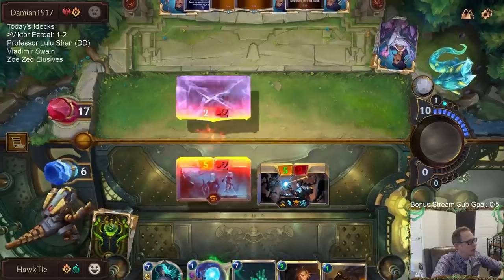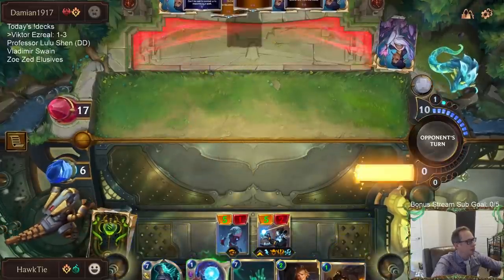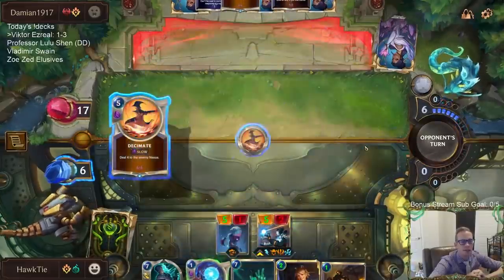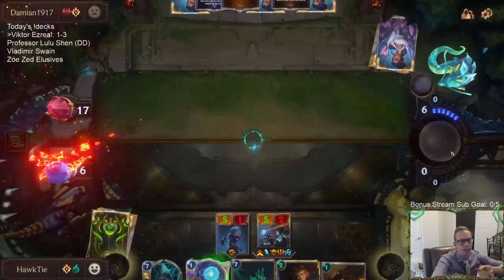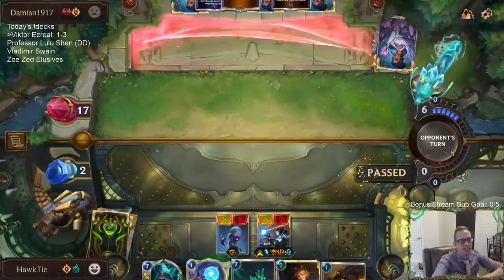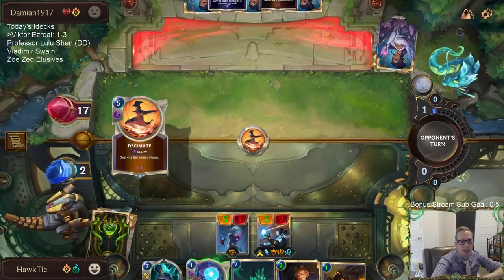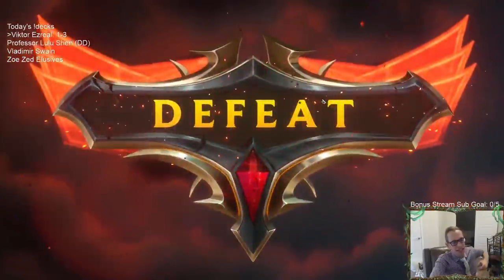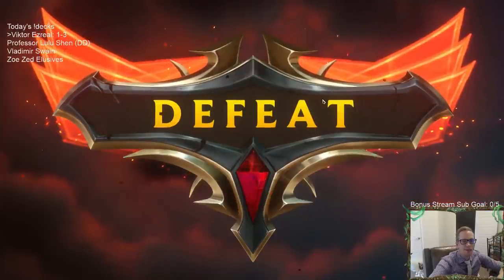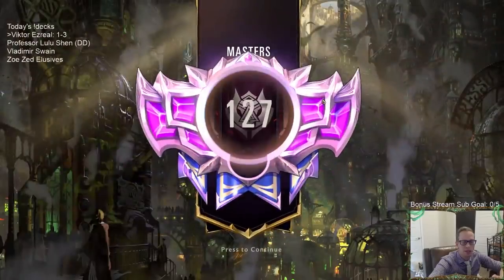Great game — that was a good learning experience. They had an amazing hand with double Draven, those Spinning Axes, double House Fighter, the Arachnoid Sentry-Ravenous Flock combo, and the Tri-Beam that makes the Mountain Goat. And still Captain Farron on turn eight. Captain Farron is unbeatable like always. That was a great hand.